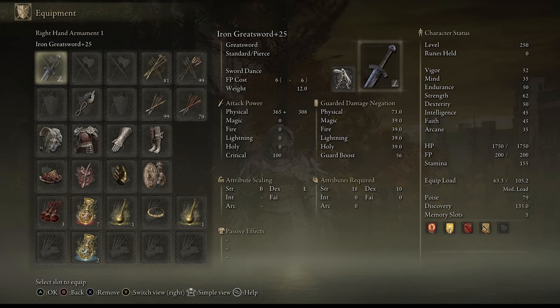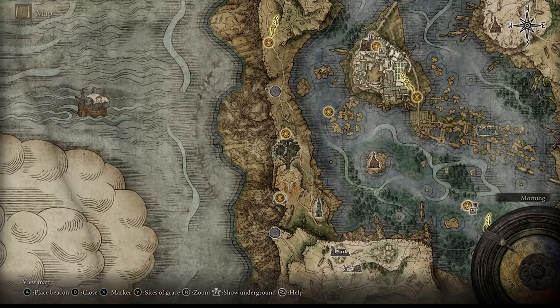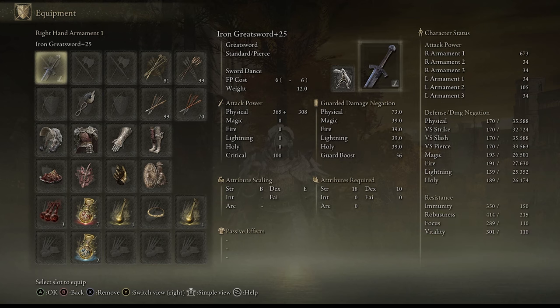A greatsword is not the fastest weapon in the game, but we're going to implement the War Sword Dance ash of war, which is going to output so much damage onto any enemy. The location of this ash of war is near the Revenge Shack grace point - look around that area and you'll find a scarab. Once you kill it, you get the ash of war. Right now our attack power is at 673, and we're going to double that.